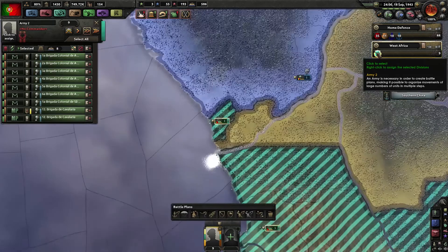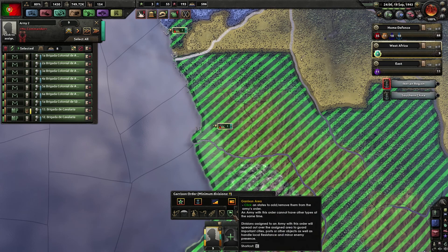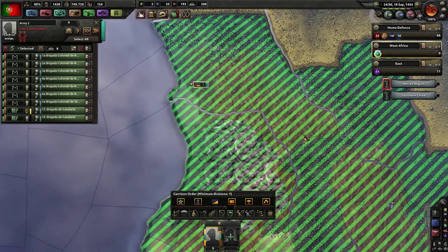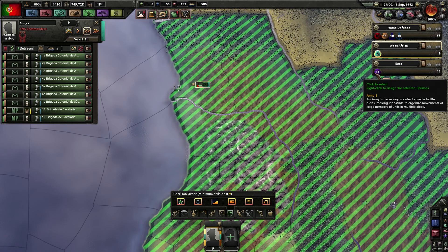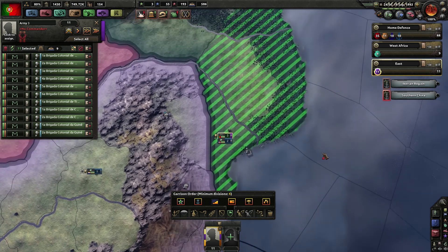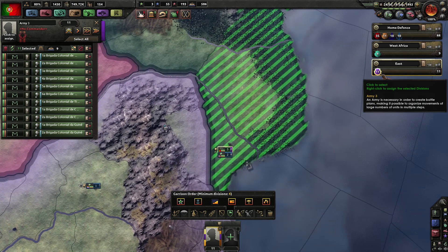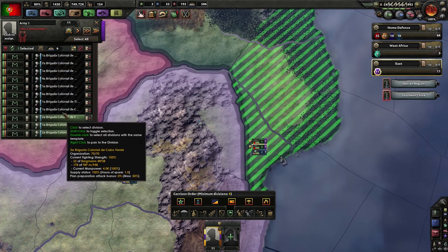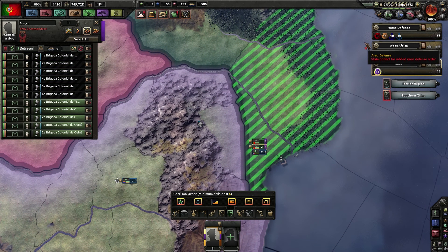How many divisions are needed for those areas? Nine divisions are needed and nine divisions are in. Over here, eleven divisions are needed and eleven divisions are in. Six divisions are needed over there, so I can pull out five divisions.